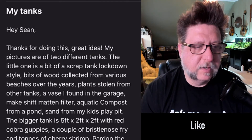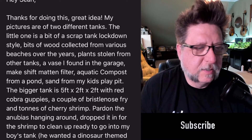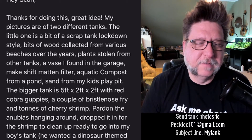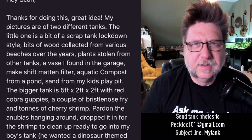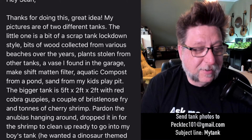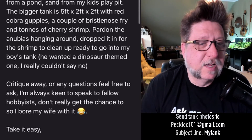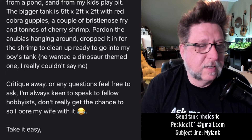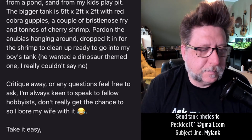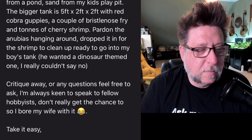We have a submission from Matthew. He says the little one is a bit of a scrap tank — lockdown style — with bits of wood collected from various beaches over the years, plants stolen from other tanks, a vase found in the garage, makeshift mat and filter, aquatic compost from the pond — a sort of Father Fish style — and sand from his kids' play pit. The bigger tank is five by two by two with red cobra guppies, a couple of bristlenose fry, and tons of cherry shrimp. He also dropped in some anubias for the shrimp to clean up, and it's ready to go into his boy's dinosaur-themed tank.